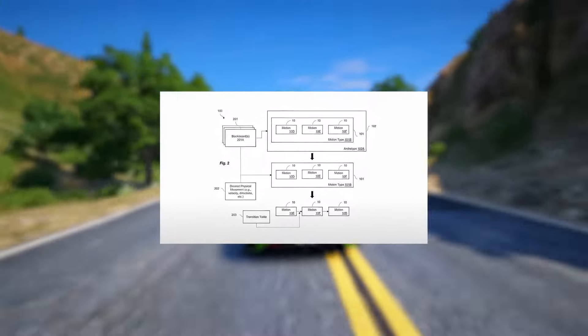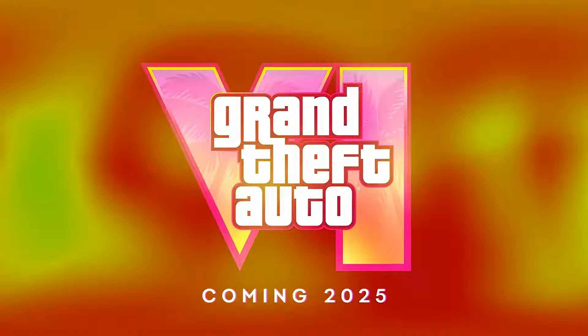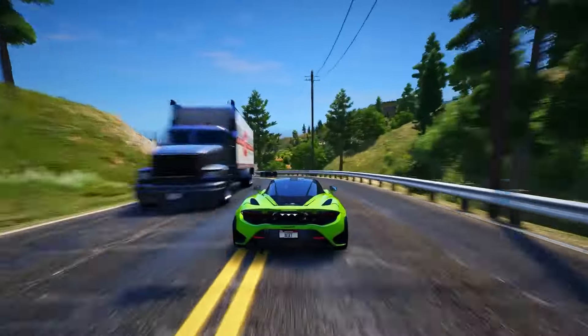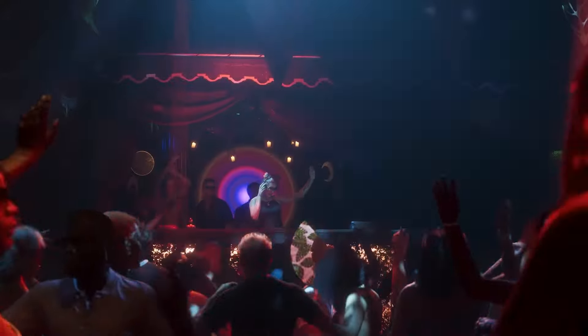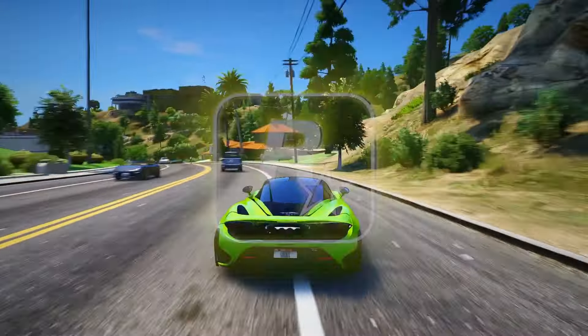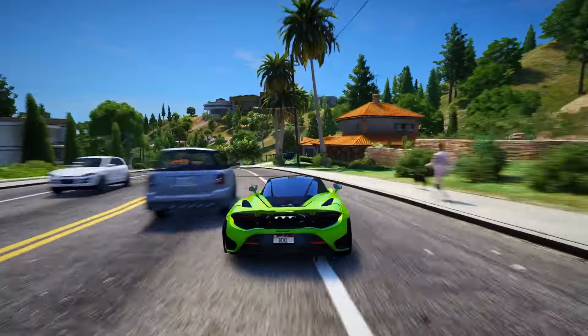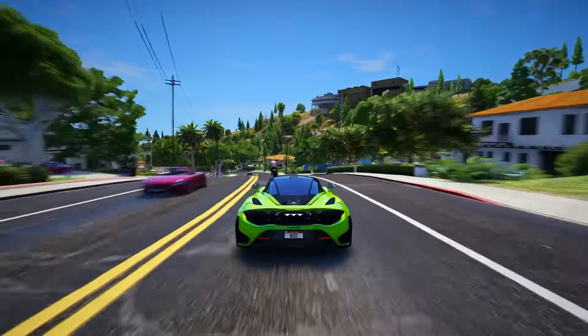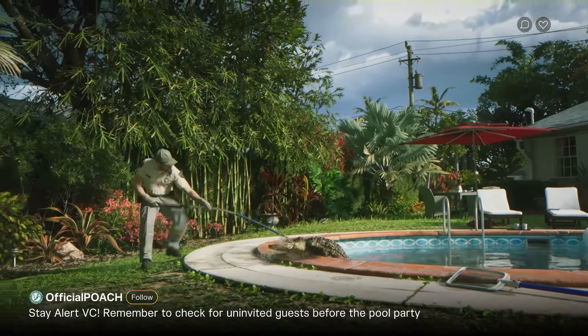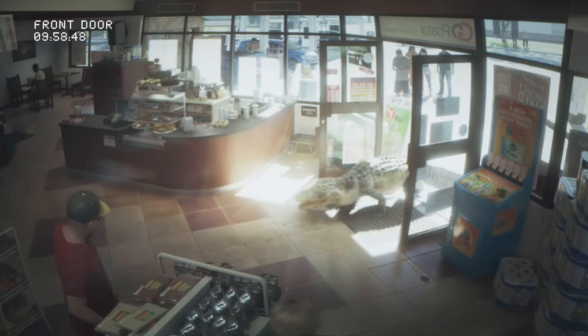Today's video will delve into the upcoming changes to the AI systems in Grand Theft Auto 6 by Rockstar. We'll explore a patent that introduces a groundbreaking system unprecedented in gaming, promising a revolutionary shift in how AI operates. Additionally, we'll delve into other intricacies concerning AI and NPCs in GTA 6, including insights from a job listing at Rockstar's new LA studio, shedding light on NPC dialogue, NPC behaviors in response to their environment, and their integration with social media, enhancing immersion and complexity in player interactions.